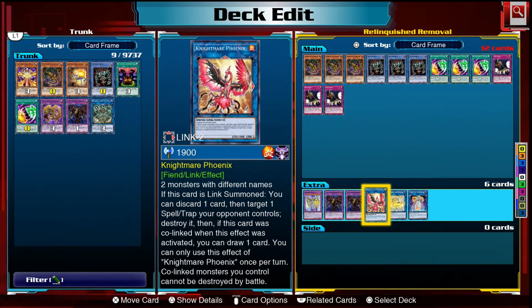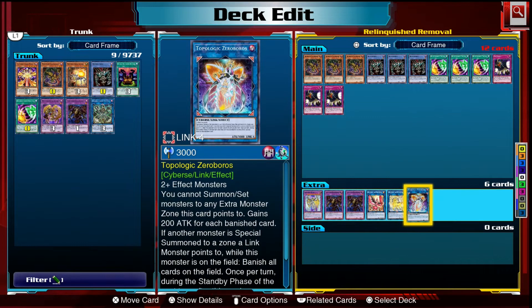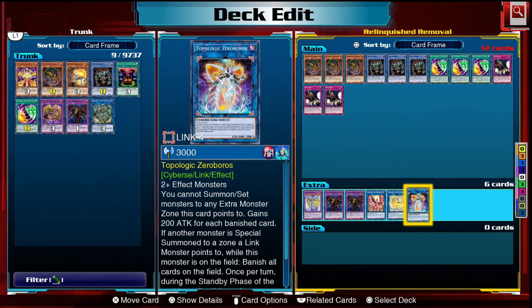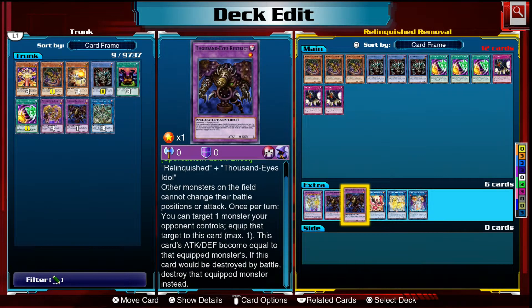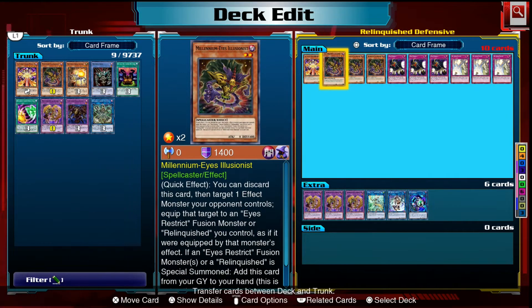Other removal options include the Nightmare package — Unicorn and Phoenix — staples for any spell-based deck. We also have Zero Boris, which can punish all cards on the field. Thousand Eyes Restrict is basically the fusion monster version of Relinquished — essentially the same card — but it also makes it so that other monsters on the field cannot attack, so it's somewhat defensive as well.